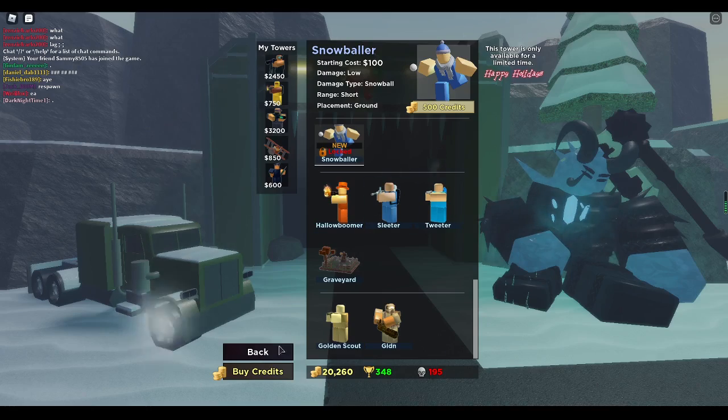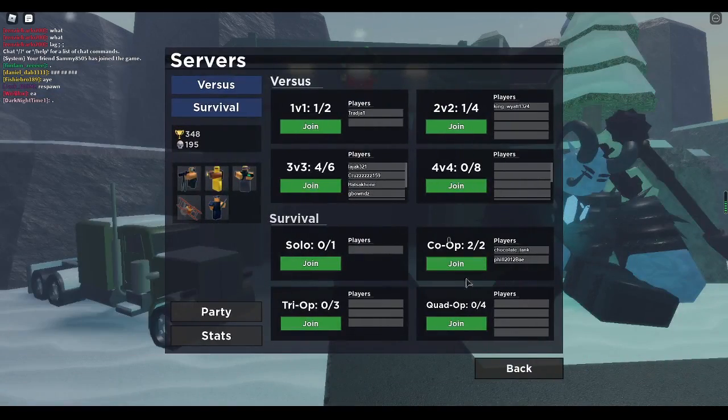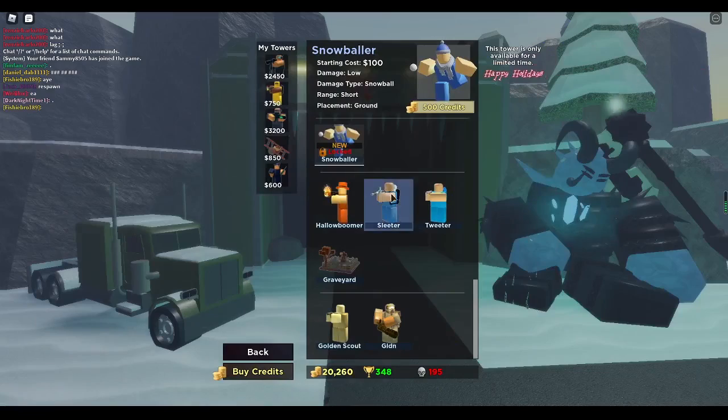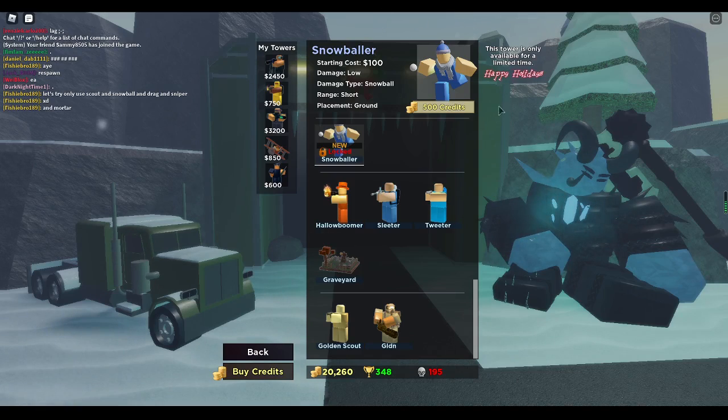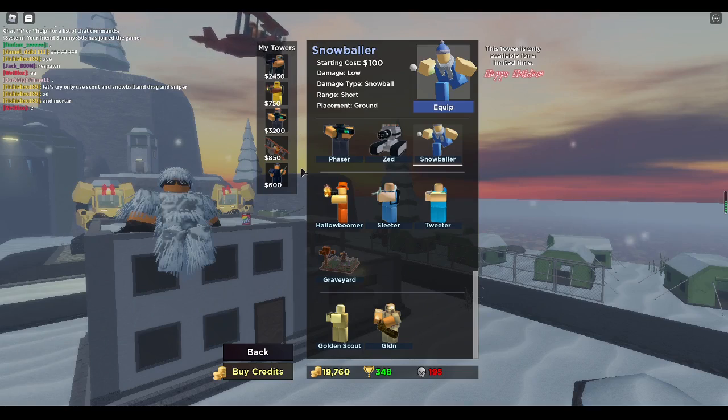There's a new troop called Snowballer. Sadly, I don't think there's a new map — no new maps or advanced maps. The Snowballer, you don't get it by beating a map; you get it by buying it with 500 credits. This tower is only available for a limited time. Happy holidays!